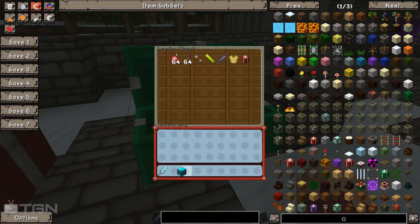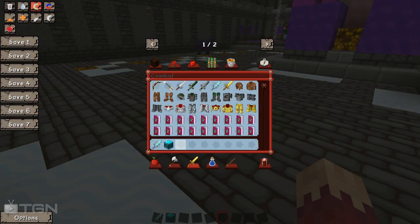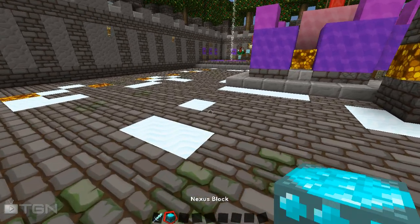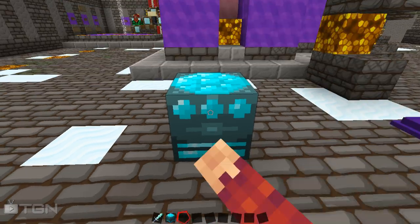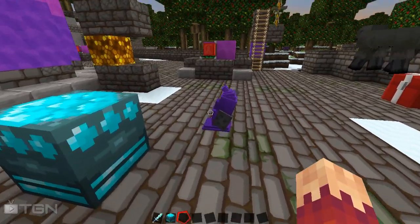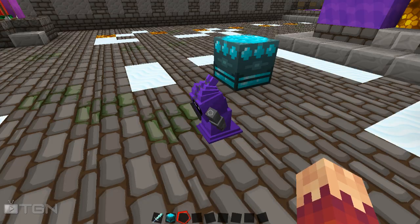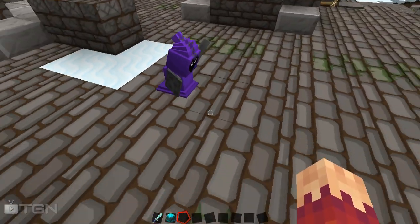Basically what you have to make first is a nexus block, because this is what lets you spawn minions. You're gonna need seven stone bricks, some redstone, and a block of diamond - pretty expensive crafting recipe. Once you place it down and right-click it, it gives you minions. Oh my gosh, it's so beautiful.